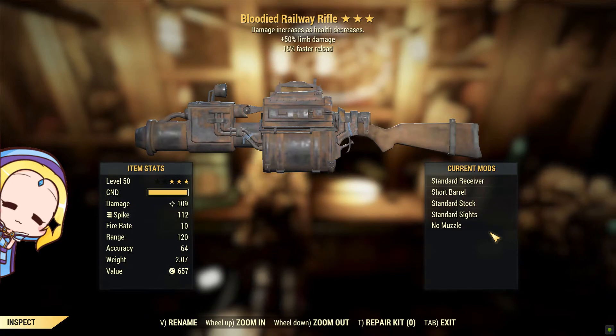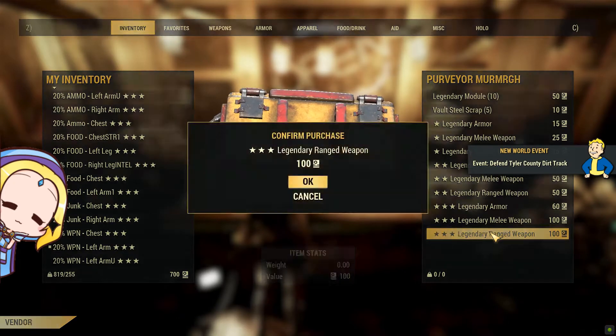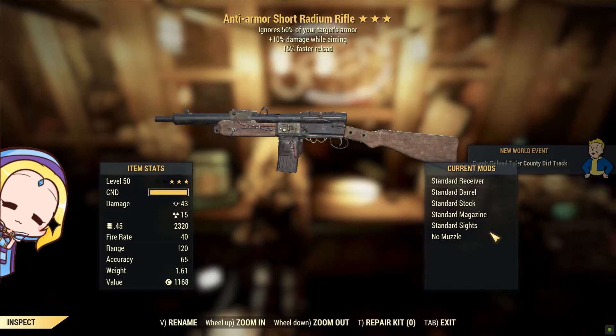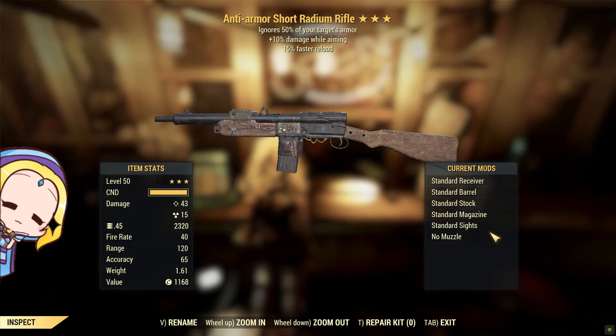A blooded railway rifle. A 15% faster reload is another good modifier to have. The only downside is that you do not get back your railway spikes if you shoot this weapon in VATS. This is considered a niche weapon and people use it to differentiate themselves, as it gives a few shots of a choo choo sound when reloading.